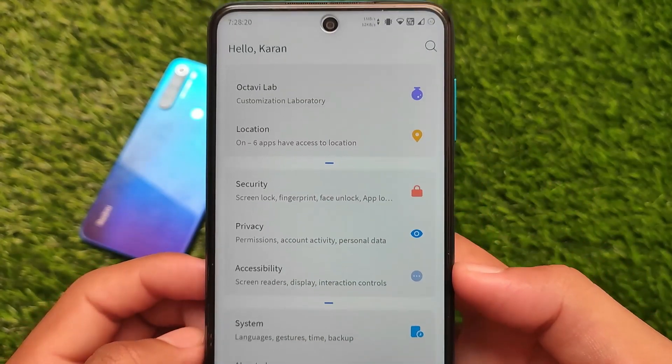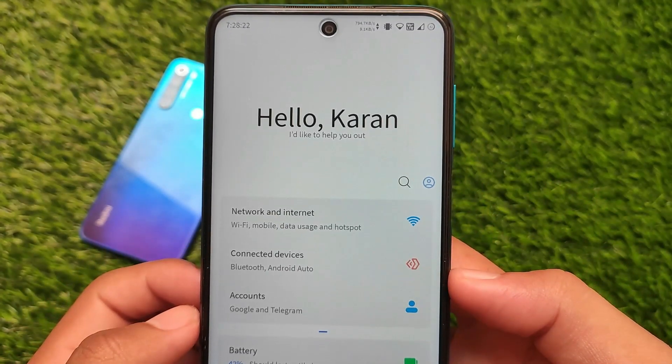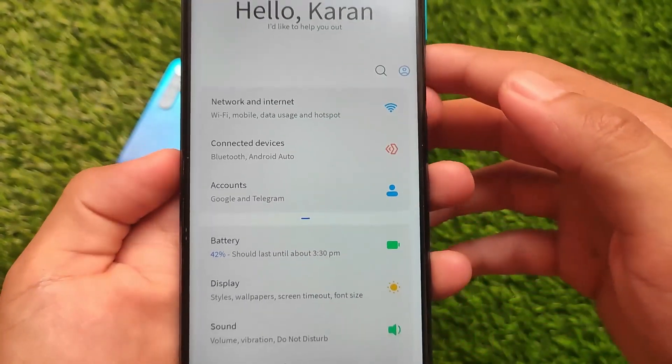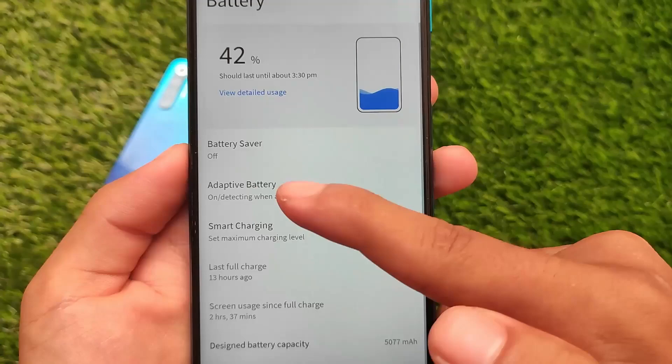You can customize those settings icons. The ones shown are with the MIUI option enabled, and you can change these settings inside Octavius settings where the option is available for you.